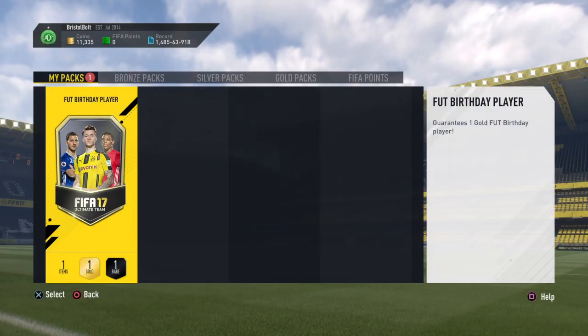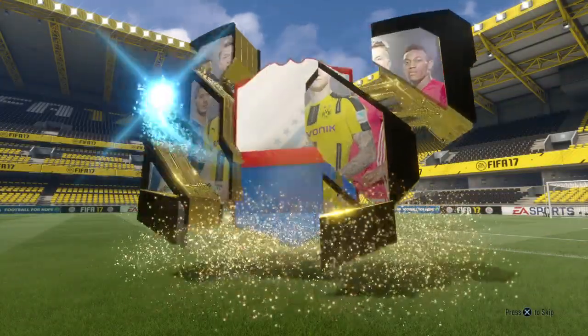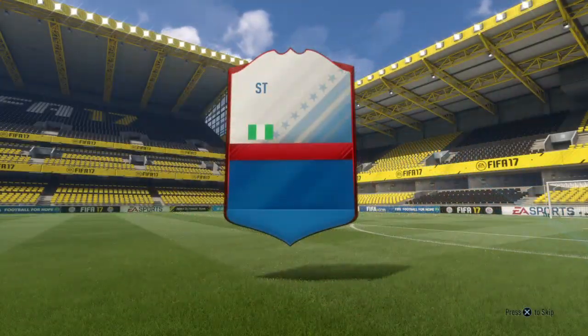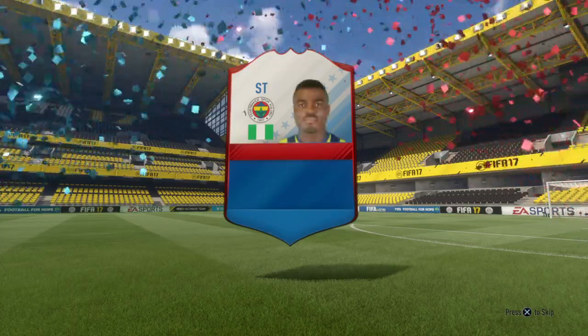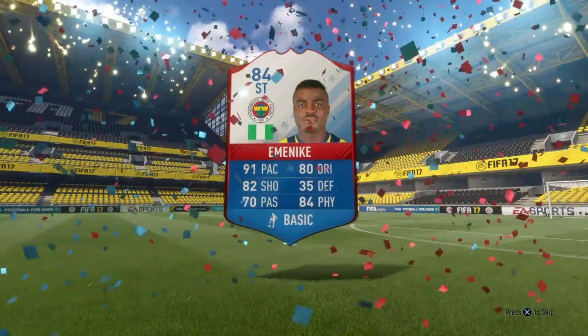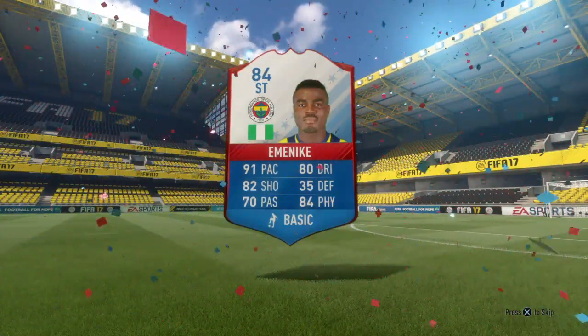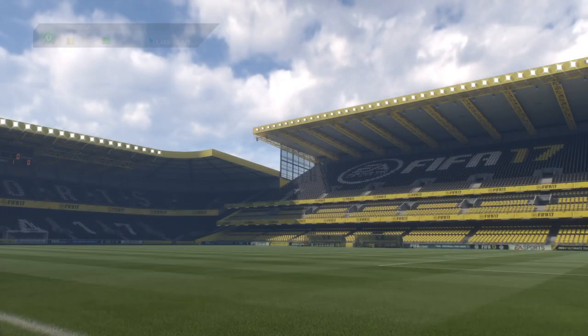For the FUT Birthday player, the chance of us getting a walkout is very slim — don't even know if there are too many walkouts. But the FUT Birthday card is going to be Mbappe. It's not too bad, not the worst in the world, not the best in the world, but I'm not too unhappy about that. He's 84 rated.